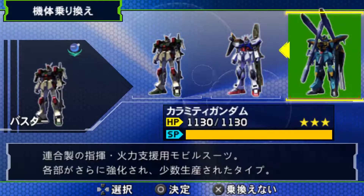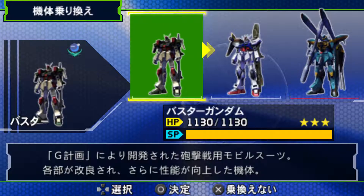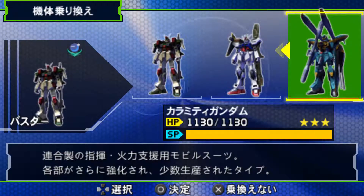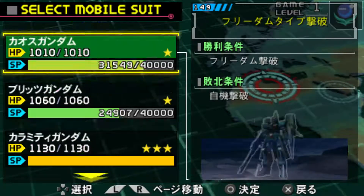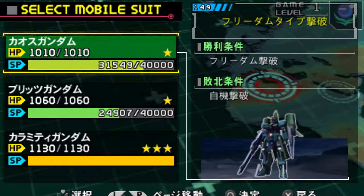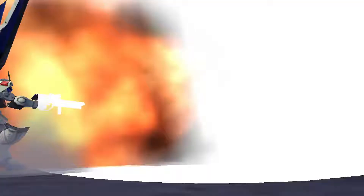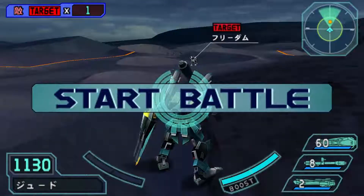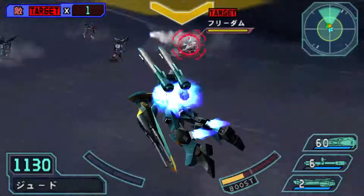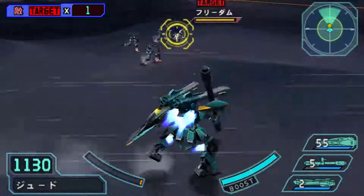These last few missions are pretty good for grinding too. Once again, if you want an easy time with these bosses, bring in a ranged mobile suit — you can bring in a Launcher Strike too. One more thing: if you want to unlock the Freedom Gundam, you will have to play as the Strike Gundam until it's max level, then you can get the Freedom Gundam. That's how you unlock it.